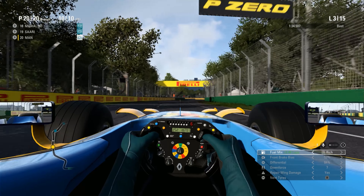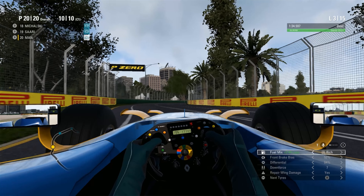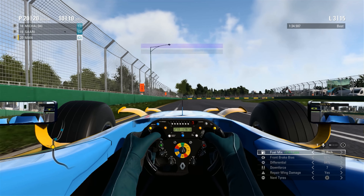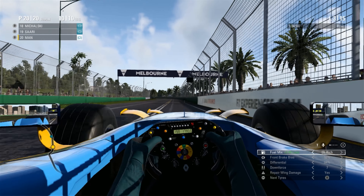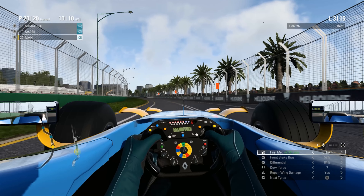Let's just aim for some consistent times and see what we can do. We are already starting to catch the tail end of the Class 2 guys. One of the RB6s has fastest lap — 1:28 something. Coming up to overtake the four fours pretty shortly, another couple of corners really.